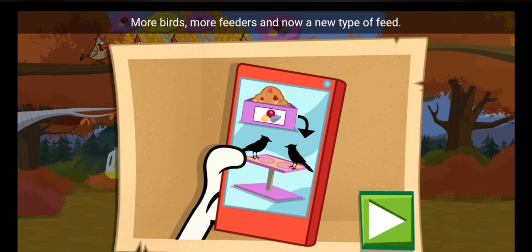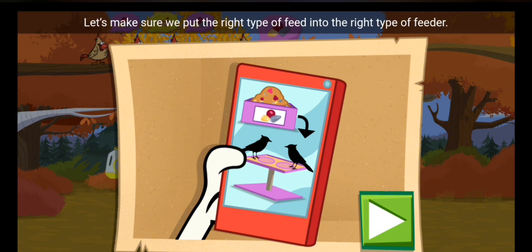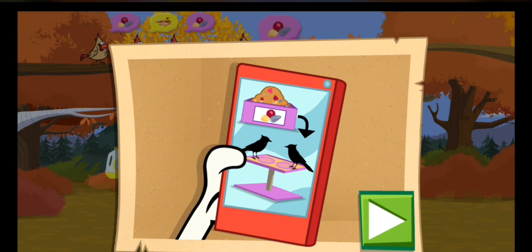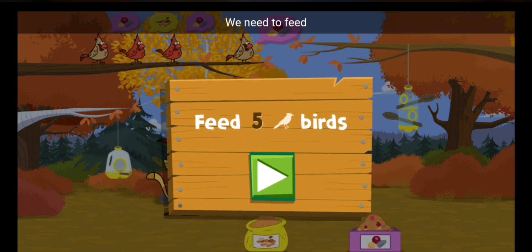More birds, more feeders! And now, a new type of feed! Let's make sure we put the right type of feed into the right type of feeder. They're color-coded to help us remember! Onward and fill the feeders way! We need to feed five birds to get to the next level!